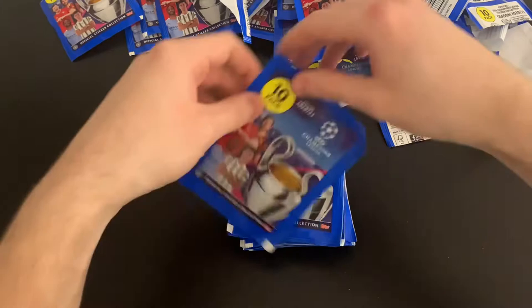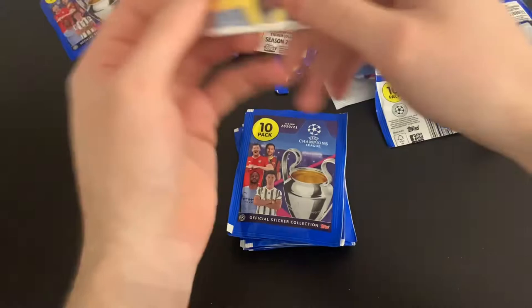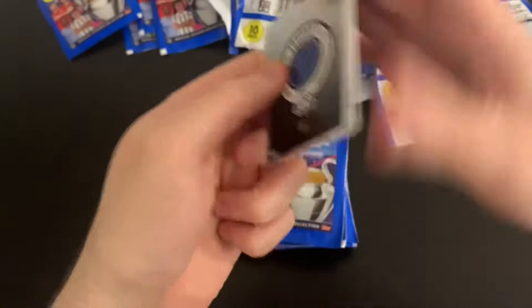We'll open another five packs then tally up how many we've got left. We've got Nianzu Rising Star again, the Barca badge, Jorginho, Ignatev, Daka, Marega, Alexandro, Gunok, Kunde and Marcos Llorente.